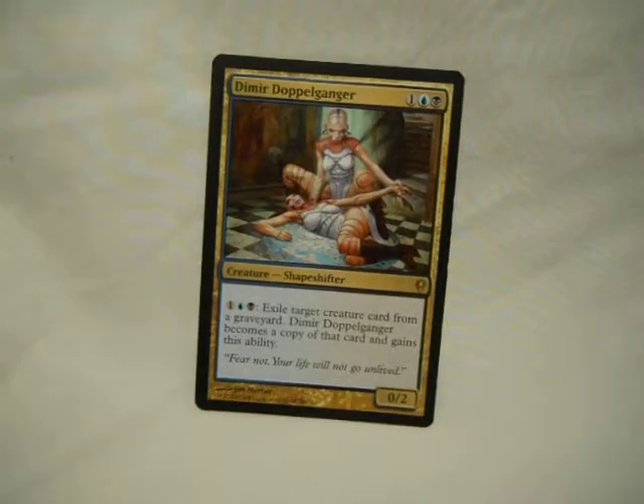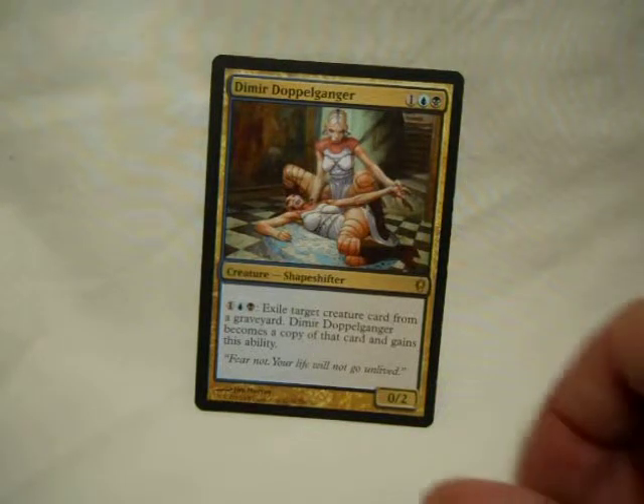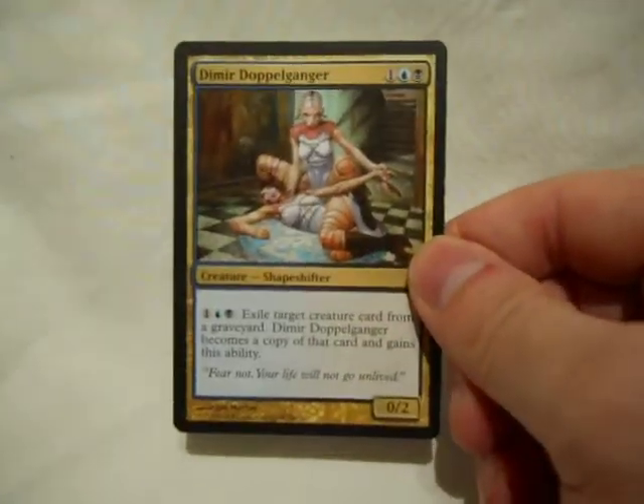Dimir Doppelganger: exile target creature card from a graveyard, Dimir Doppelganger becomes a copy of that creature and gains this ability. For three to cast and three to activate the ability, anything I put in my graveyard, I can now get a copy of. Sure, I have to exile it, but if it's enough to really help, it's enough to really help. Not bad for a three-drop. Also another card I'm not sure the price of — I got it through a bulk trade, probably not too much.